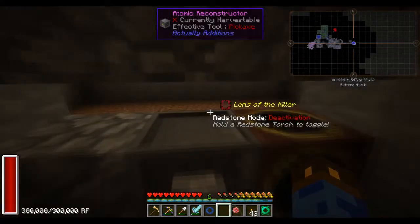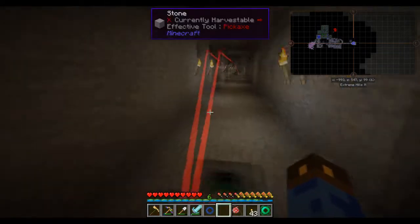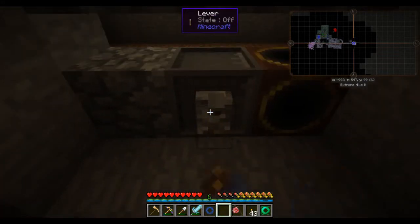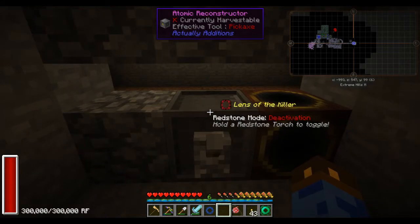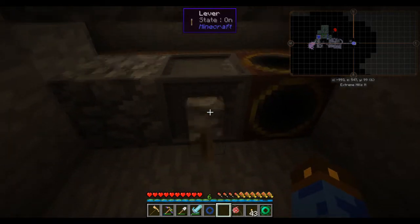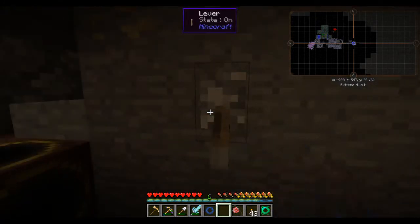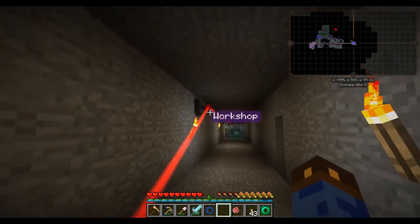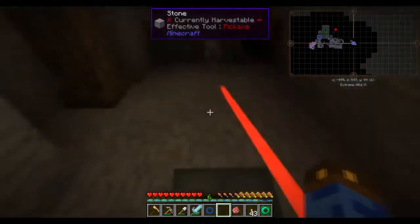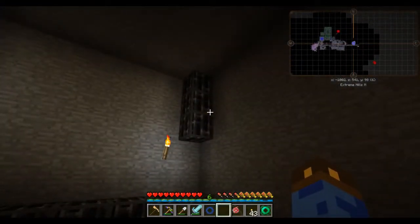I have a not very good monster spawner. I'm working on improving it, but it's been low on my priorities compared to getting the portal to Alfheim set up and getting Botania in a better place. I'm using a lens of the killer, which is fun — don't take off the lens of the killer. But it's not very good at spawning. I am also working on building a room that I can kill the wither in.